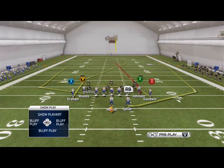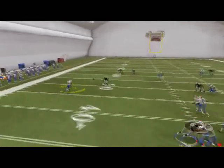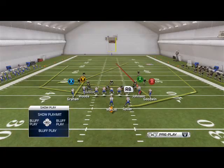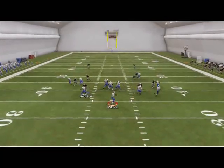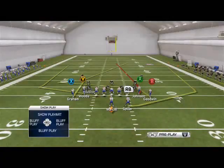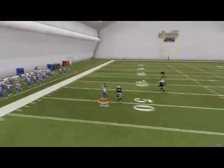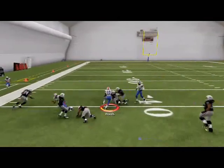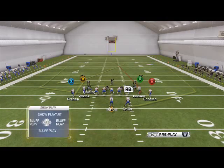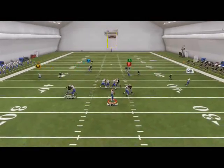No hot routes on this play. The first read is always going to be CJ spill around the backfield — you can see that's a really good route, he gets a little speed to the outside, it's really effective. The second read is going to be Woods on that deep wheel route — you'll see it gets good separation against man and maybe puts some extra yards on after the catch.